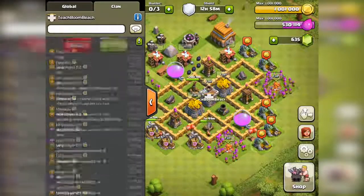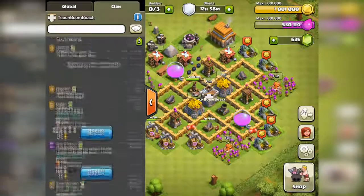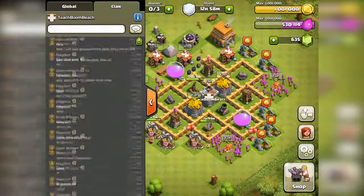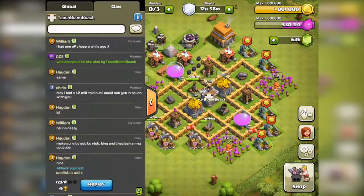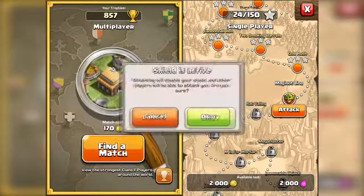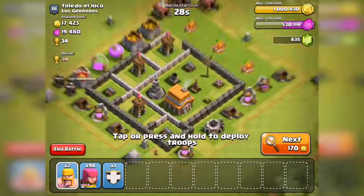I accidentally accepted someone into the clan - welcome to the clan. One replay was a defense and one was a fail on offense, and I don't really want to show that for this video. The first thing we should do next is do our own attack, so let's find a base that's got some loot, something a little bit challenging, but something that we could preferably three-star because I do need some more cups.